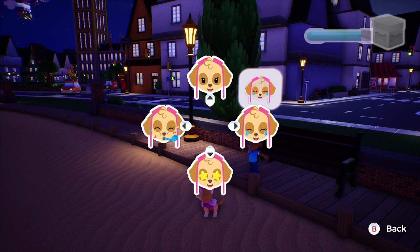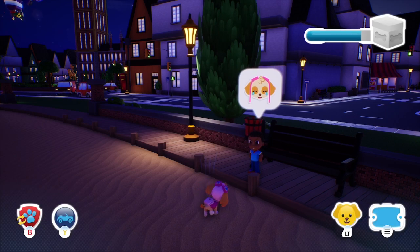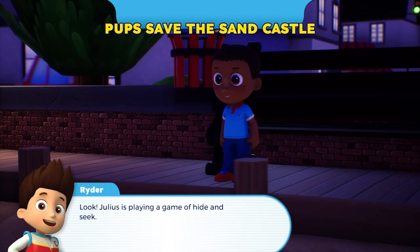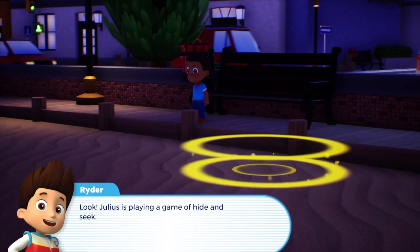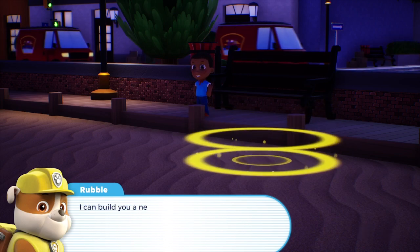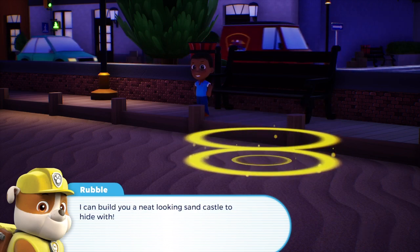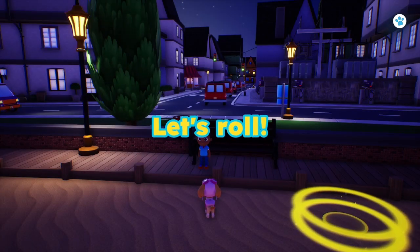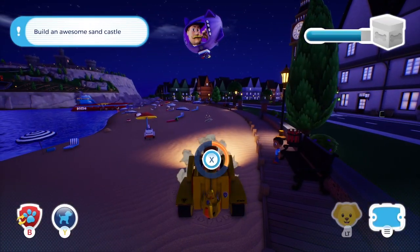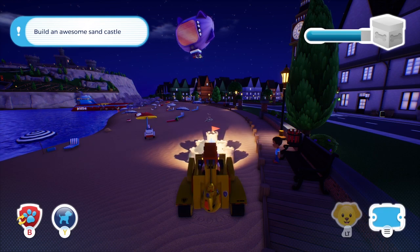Choose an emote. Look! Julius is playing a game of hide-and-seek. We'll help you hide, Julius. I can build you a neat-looking sandcastle to hide with. Let's roll! One less trouble, rubble on the double!